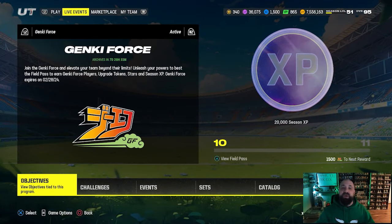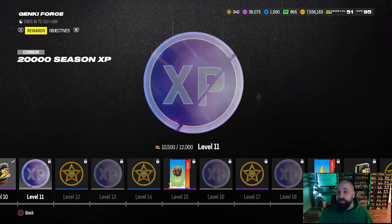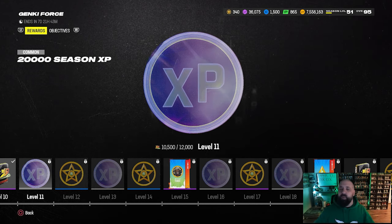Right now, before part two of this promo comes out on Thursday, there are only two of these passes you can access. A third one is in the field pass but there's not enough XP to earn it yet. I wouldn't be surprised if EA puts out a pack offer on Thursday when part two drops that includes elevation passes, similar to what we saw with the Super Bowl promo and the light-up tokens.